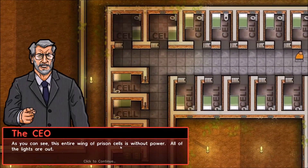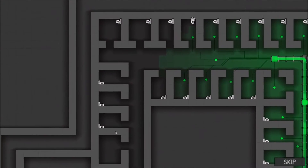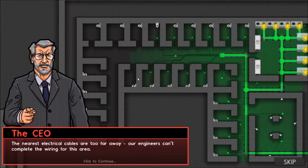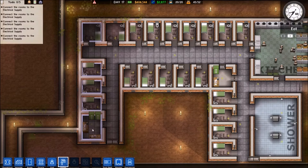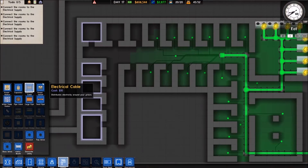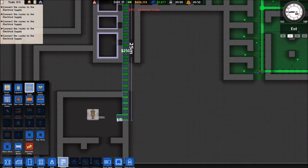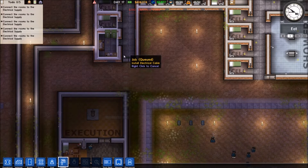This entire wing of prison cells is without power — all of the lights are out. To fix this problem, we need to switch into utilities mode to understand why the lights are without power. The nearest electrical cables are too far away and our engineers can't complete the wiring for this area. Extend the electrical cables nearby to cover this wing of the prison. So we do this, then that, and we have to connect this up — doing it anyway.